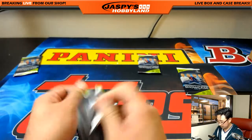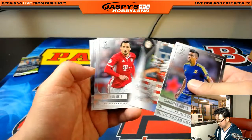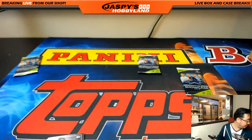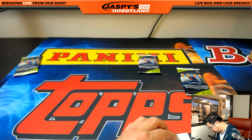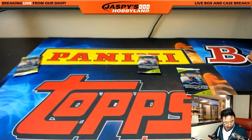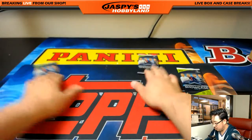Scott Cooper with pack 24. No auto here either. We should have one more, unless I miscounted. Hopefully Victoria will get it. Victoria has packs one, ten, and twenty-three.